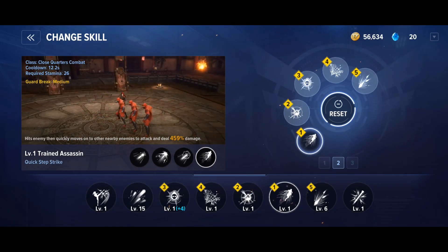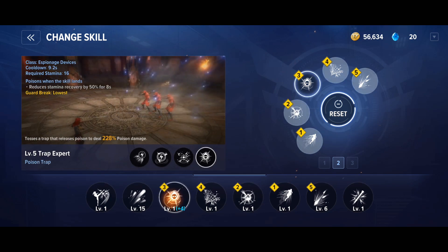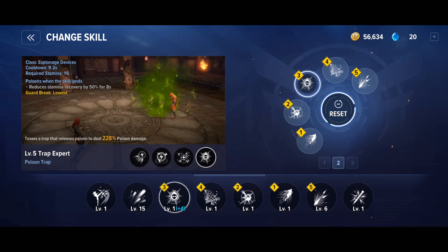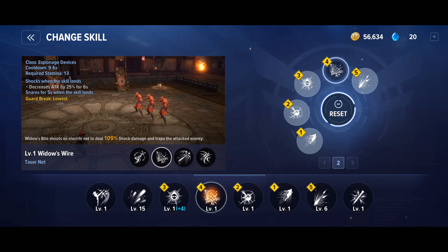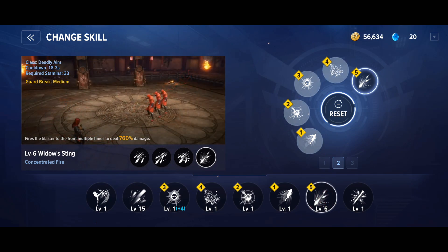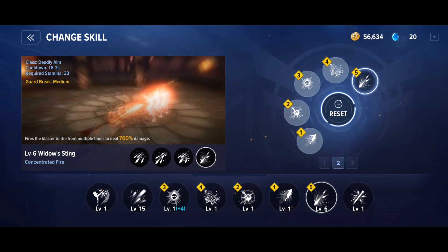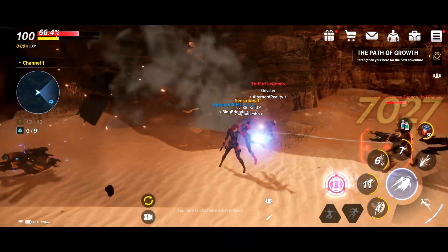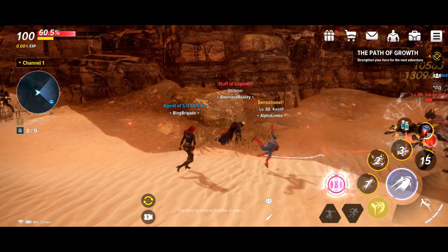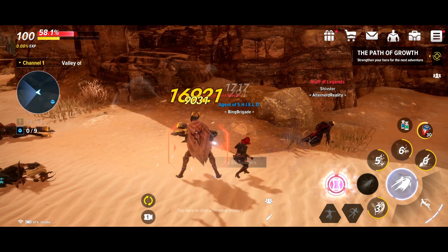The PvP setup has key changes: one ability breaks target lock so the opponent has to re-acquire you, wasting time. Apply blind for 3 seconds to reduce their hit chance, then apply poison to reduce stamina recovery by 50% for 8 seconds, crippling stamina-dependent builds. Snare them for 5 seconds, then instead of sniper shot, Widow's Sting fires faster without a visible beam indicator, making it much harder to dodge. That wraps up the beginner's guide for Black Widow — guides for all other characters are also available.